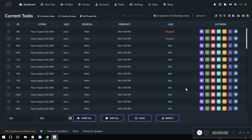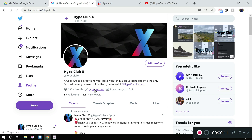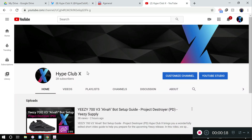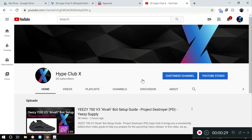That's the end of the video — I hope this helped you out with generating cookies for the Easy Supply website using Project Destroyer. All I ask is, if you're still watching, support us at Hype Club X — we're on Twitter, Instagram, and YouTube. A simple subscribe and like on the video goes a long way, and we're open to feedback. We're trying to make good quality content to actually help the community, so comment down below — constructive criticism is always welcome.